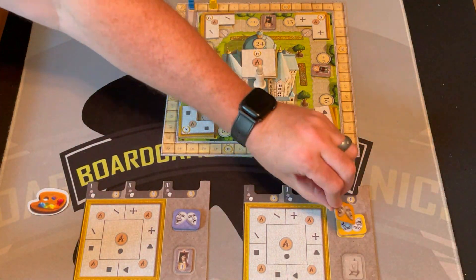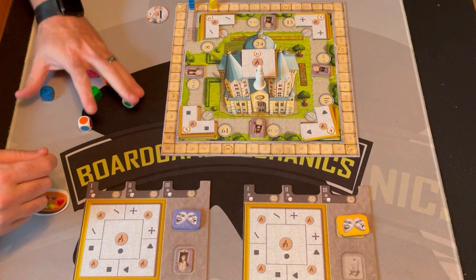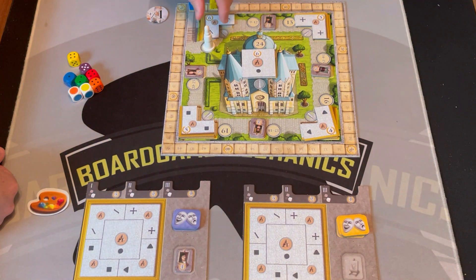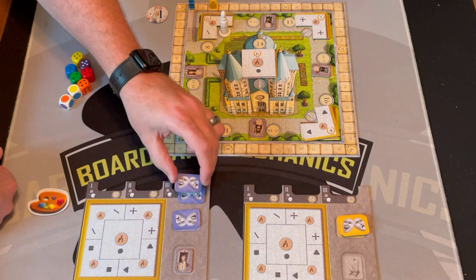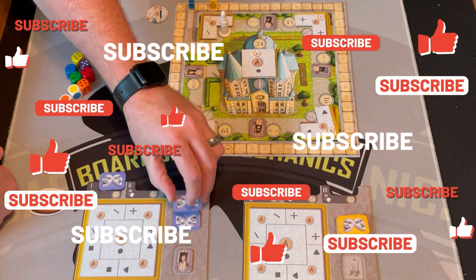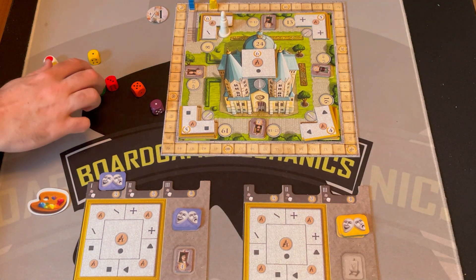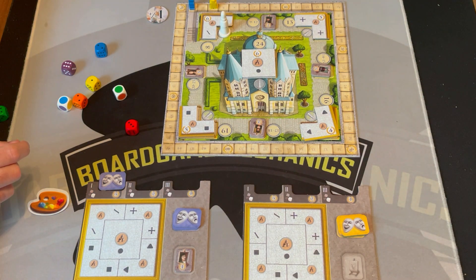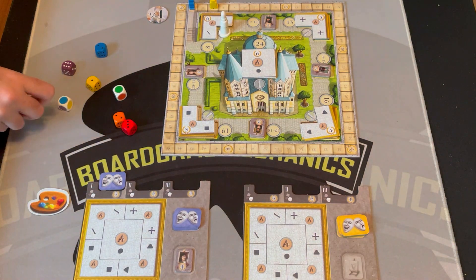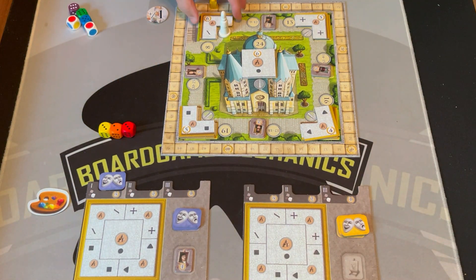Now it's yellow's turn. Yellow puts their bidding token away and picks a space — they're going to go for the space worth eight points. I decide to bet that they're going to paint a portrait. They don't know that, but that's what I'm picking. Yellow rolls and needs eight total. They lock three red for three and roll two orange for five — now they need three more.